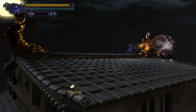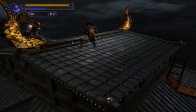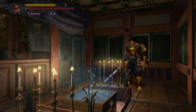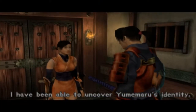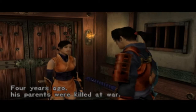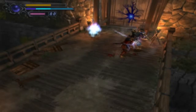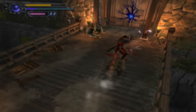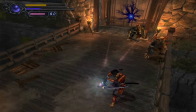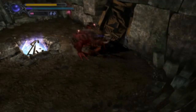Each weapon has its own unique elemental attack, which can be executed by pressing the triangle button. These are very useful, and some even have puzzle-solving purposes, but they drain your magic meter so use them sparingly. The graphics and character models in Onimusha are very well detailed. The pre-rendered backgrounds are very crisp and sharp, and the character models move very fluidly. With the camera angle being fixed, it is sometimes hard to get a beat on the enemy you're attacking, but when you hold down the R1 button, Samanosuke automatically snaps to the nearest enemy so you know where they're coming from.